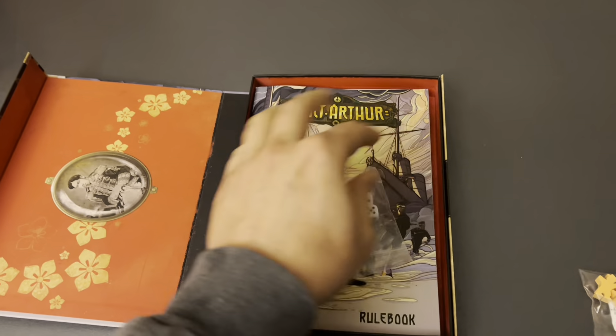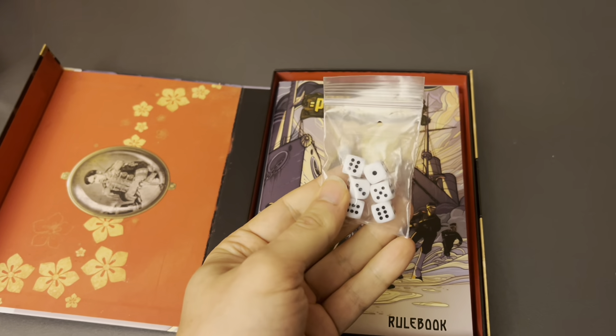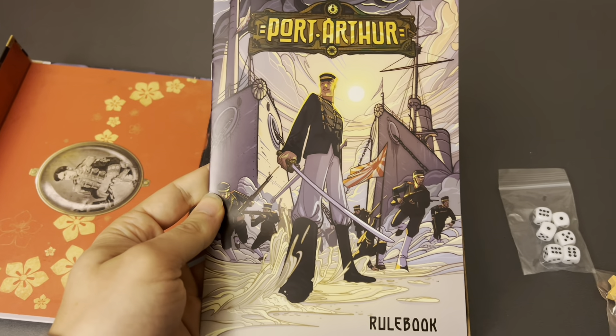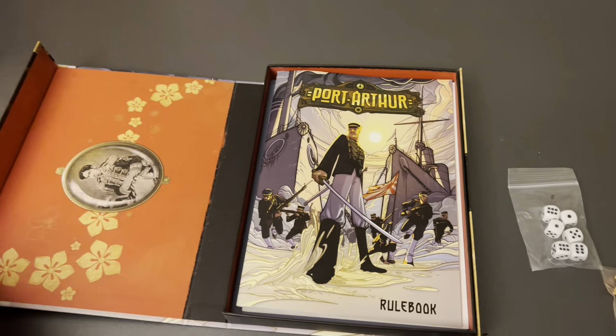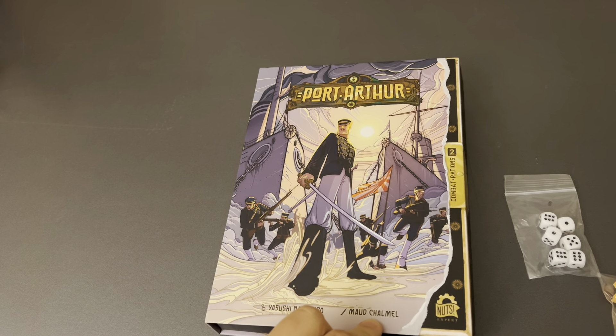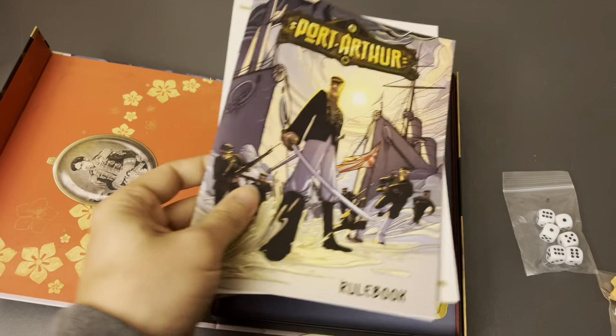I'm going to put these on the board. We've got six tiny D6s. We have a rulebook, and as you can see, it shares the cover with the box. The art in this game is really cool - I really like it. It's got kind of a comic book style to it. Mod Chalmel is the artist on this one.